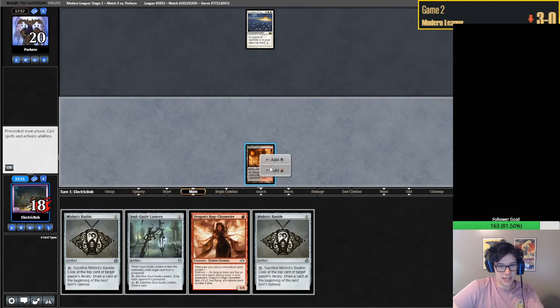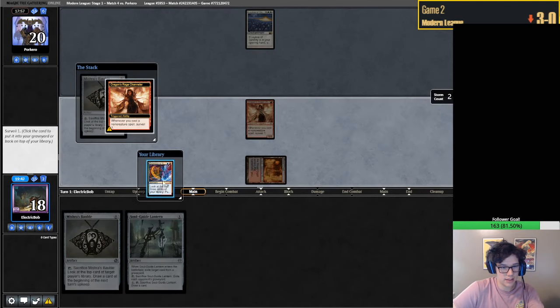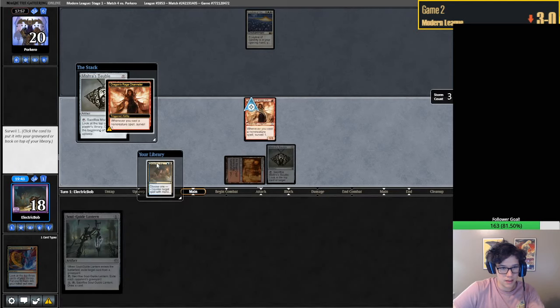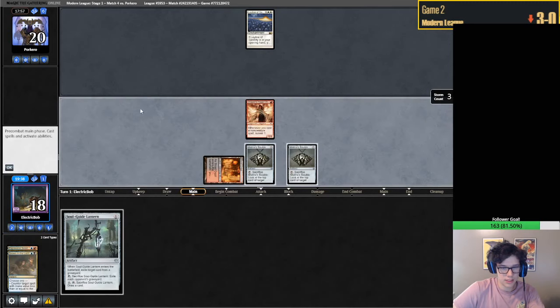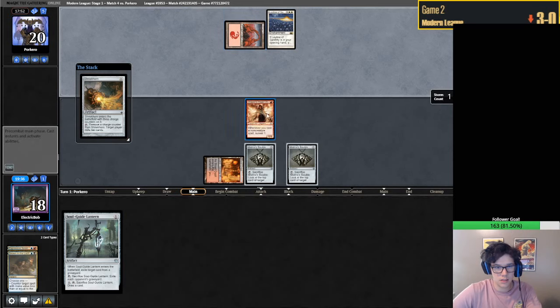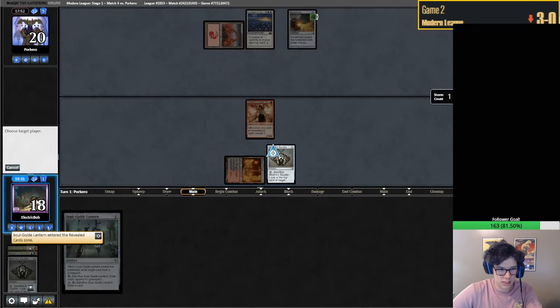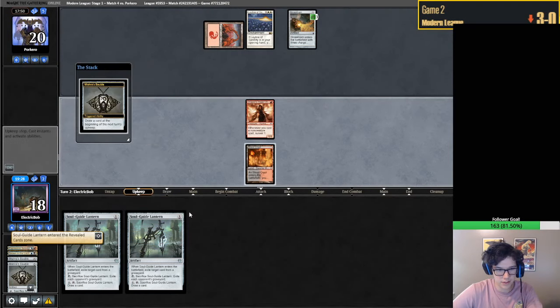I told everyone I don't imagine ever wanting to deal with Leyline of Sanctity, so I guess having the Nihil Spellbomb would have just been horrible here. Drown? Nope. Sure, I guess we can just target ourselves with both of them - doesn't really matter. Shriekhorn. Soulguide Lantern number two - that's not bad, definitely one of our better draws.